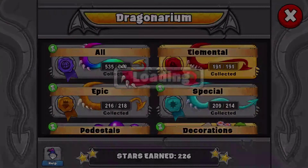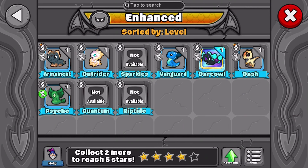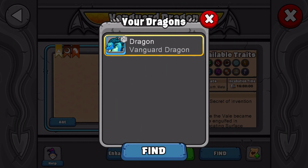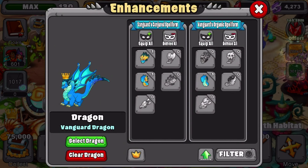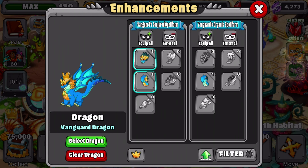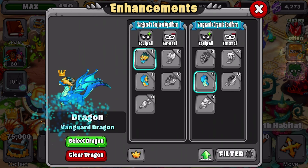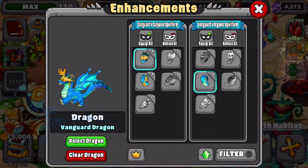I'm going to go find my Vanguard Dragon and actually put his pieces on it, because I've got a few more pieces for my Vanguard Dragon. I want to find him real quick and place some pieces on him because I've got some new pieces. I'm going to equip these two. I can't equip the other one — oh, it just looks like that. Actually, that looks kind of cool. I like that — much better.